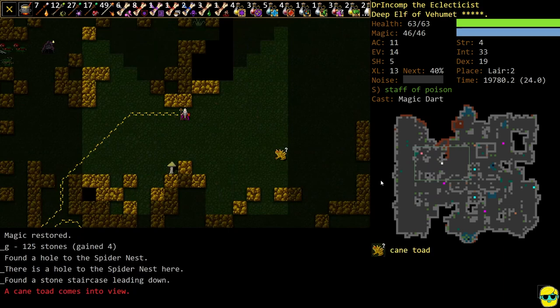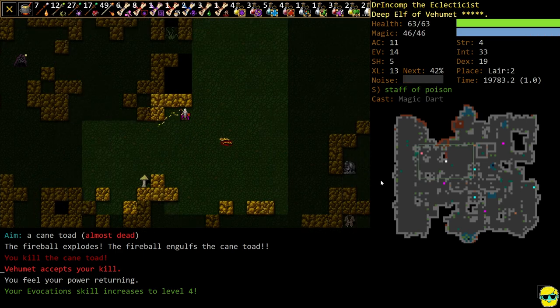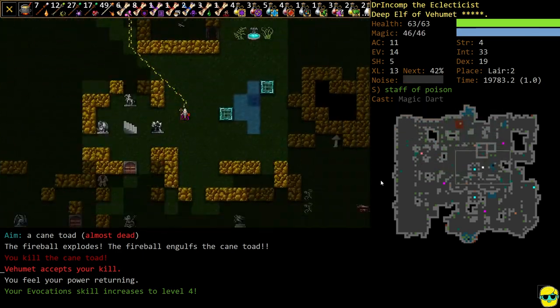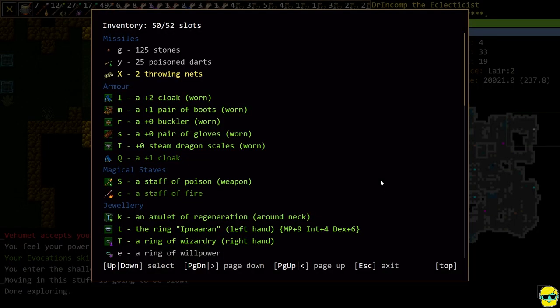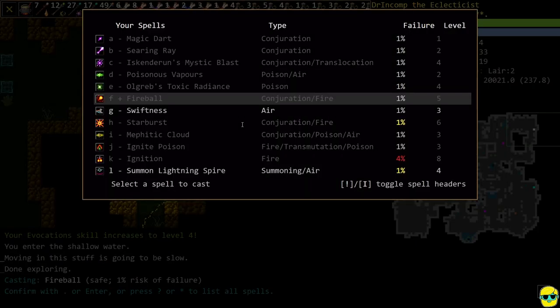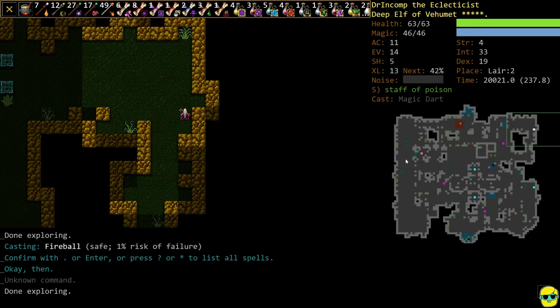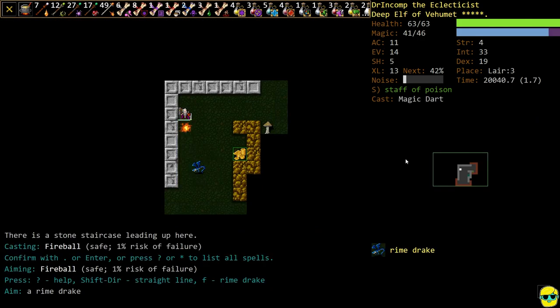There's the spider nest. Spider nest should be pretty straightforward as long as we can see invisible — we should be fine. Now if I go to my inventory and look at my buckler, it'll tell you right here. We can see it's still slightly disturbing our shielding, but barely at all.